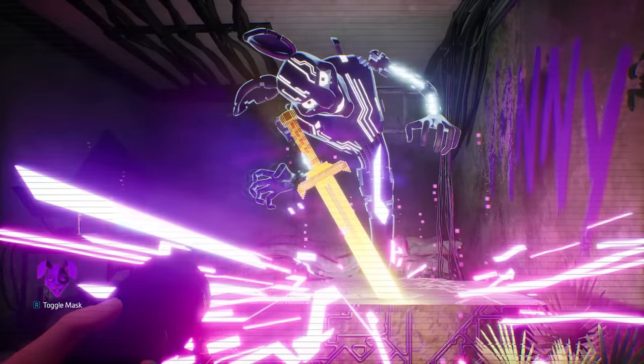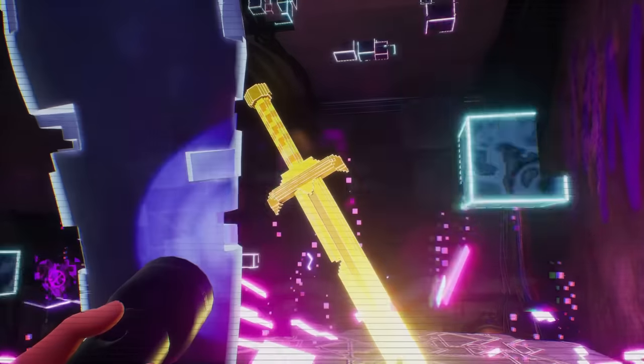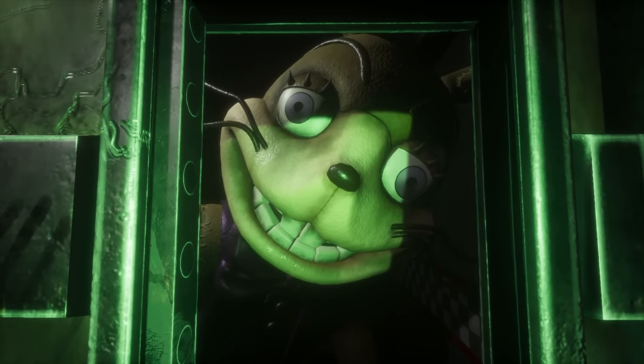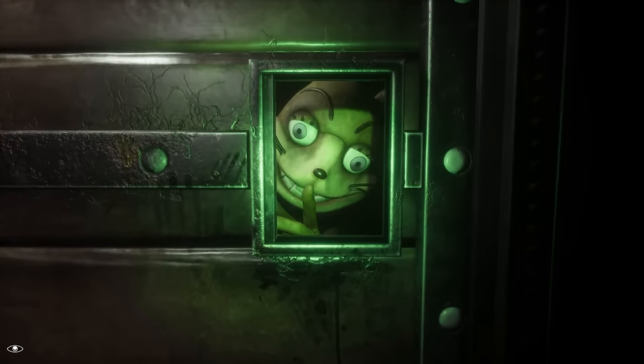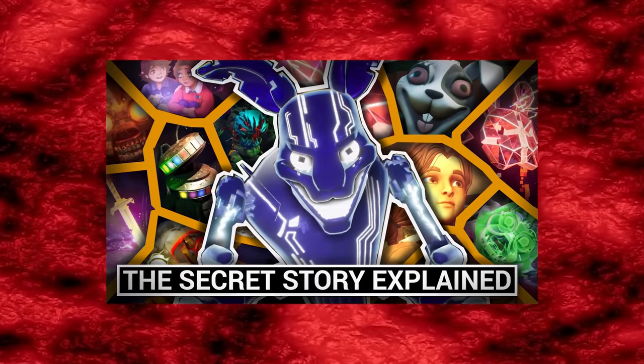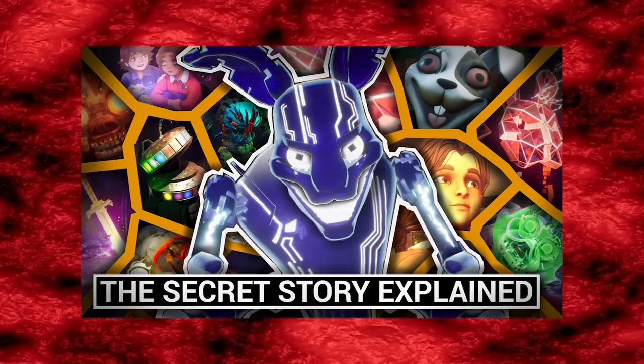Vanessa is using the rabbit iconography against the Mimic, who once used the same iconography to imprison and enslave her — a fitting way to combat such a malicious entity. This is something we had actually previously theorised in our story-explained video for Ruin, so it's nice to see it seemingly confirmed here.